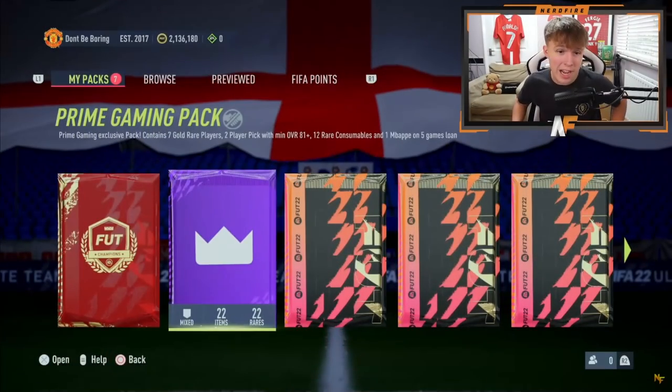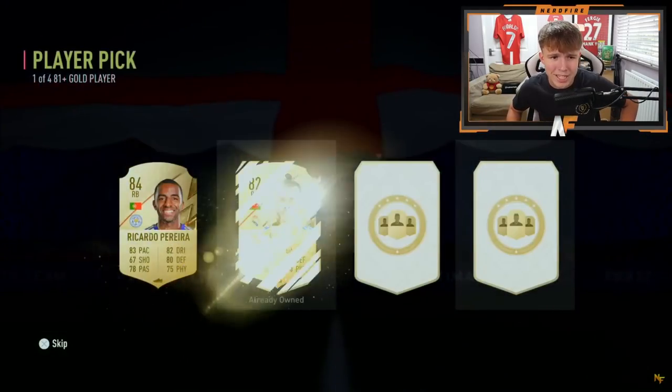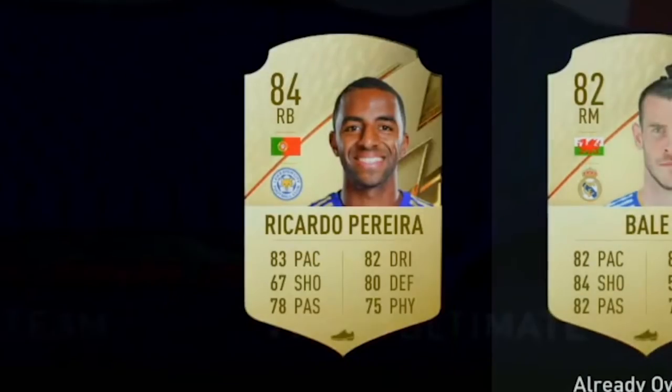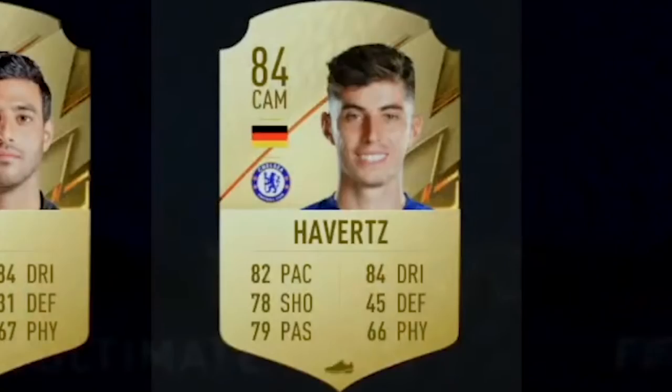That's enough talking - time to get into the player picks, build a team, then play the game. Prime Gaming pack number one - player pick number one: we see Verratti, but even though he's the highest rated, I think we'll take Ricardo Pereira. Player pick number two: Kai Havertz - he's definitely going to be the one for the team. We're going down the Premier League route at this rate. There's our first two players for the team.